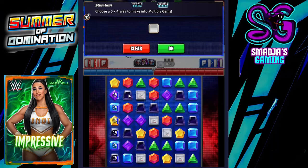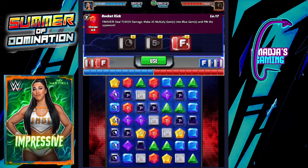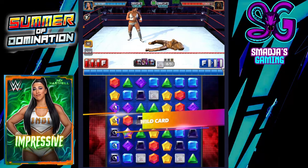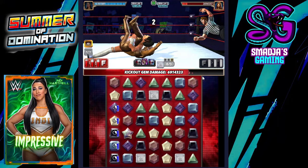Let's go with the stun gun, and then the finisher. The rocket kick does flat damage of 733,000 and makes 25 multiplied gems into blue gems — that's why I have King Sheamus there. That's 9.5 million, reduced to something lower, and Lita can't kick out. That's a turn 1 for Indy.